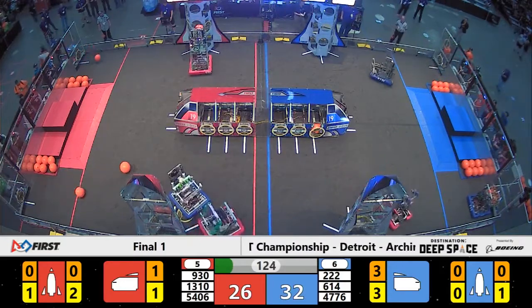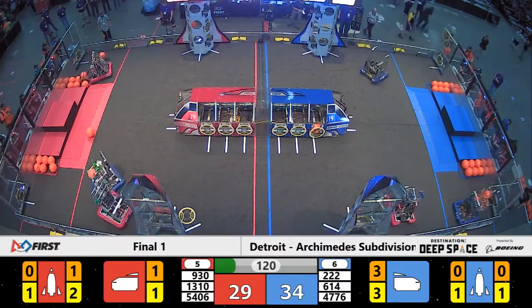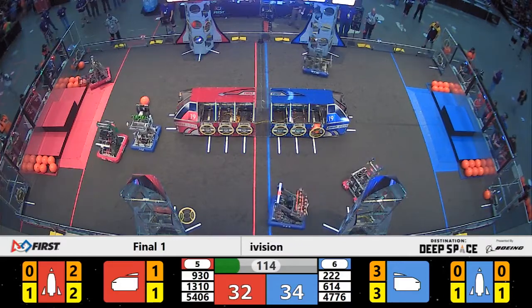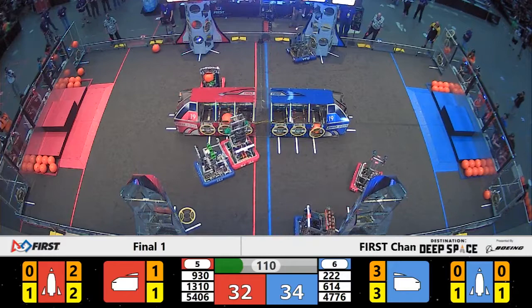The scoring starts with the unimpeded McWanago Bears on the Red Alliance. Team number 930 grabbing two pieces of cargo, placing them up into level 2 of the rocket. Their alliance partners and captains, 54-06, trying to keep the scoring on the Red Alliance.